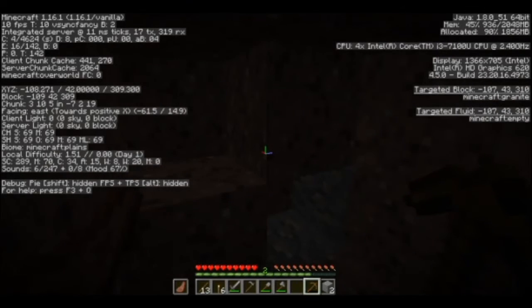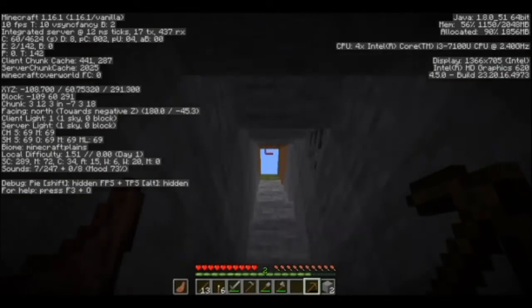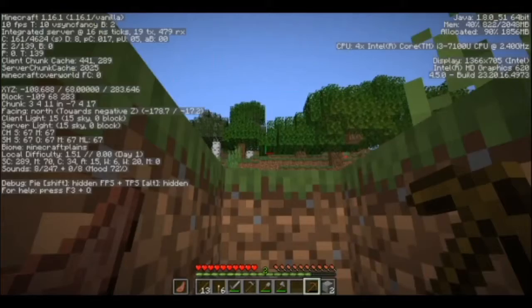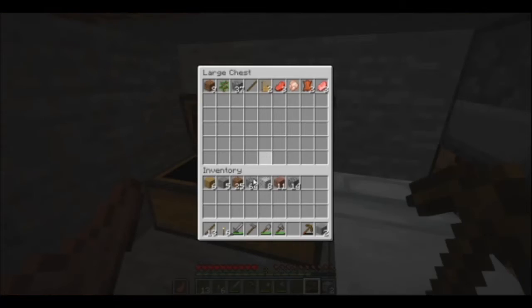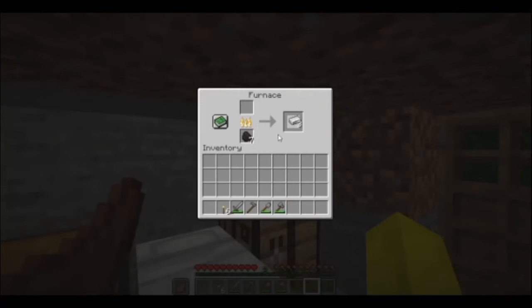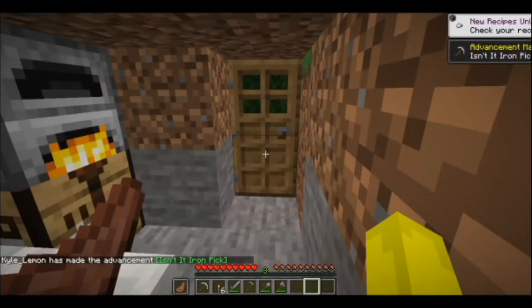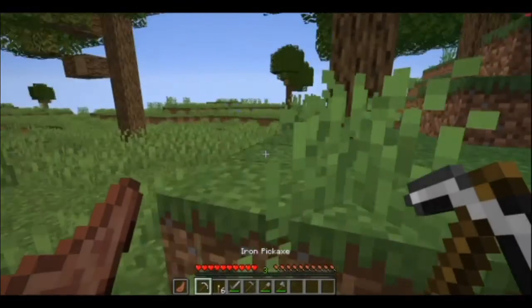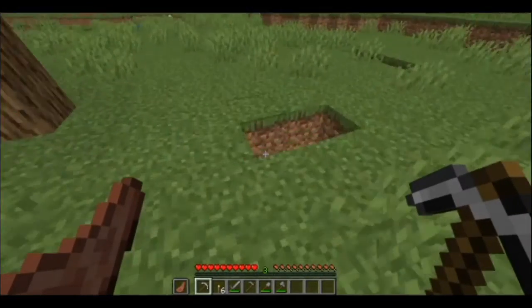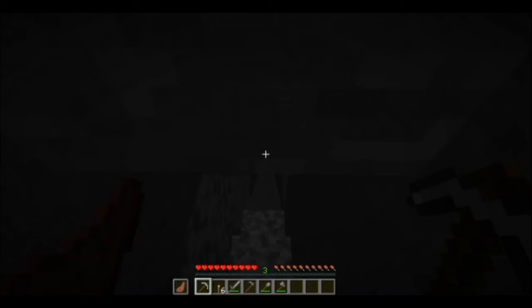Go ahead and mine iron with your stone pickaxe. Warning: a wooden pickaxe will not break iron — it has to be stone or better. If you want to get your world up and running fast, mine only three pieces of iron to start. Back at base, smelt the iron ore in your furnace — you can use coal now instead of wood as fuel. Once smelted, craft an iron pickaxe with two sticks and three iron. An iron pickaxe is the only pickaxe that can mine diamond, other than a diamond pickaxe.